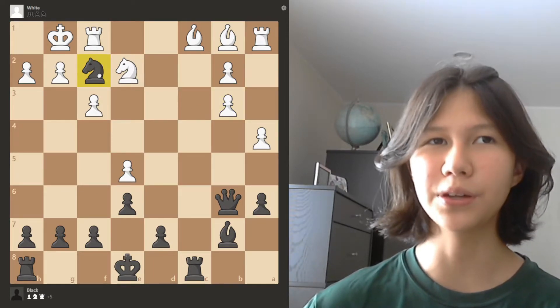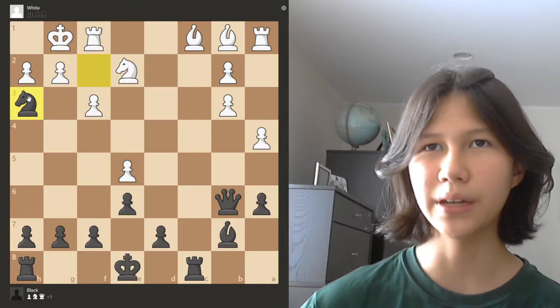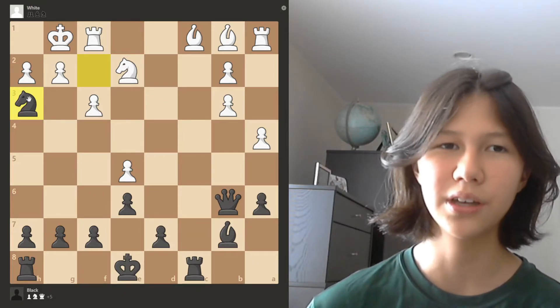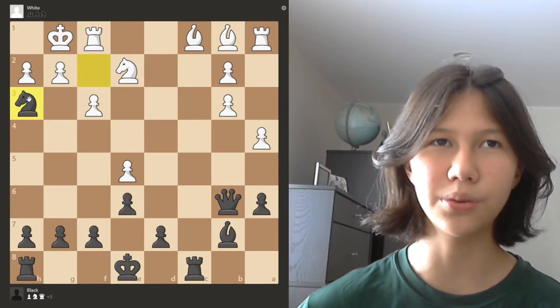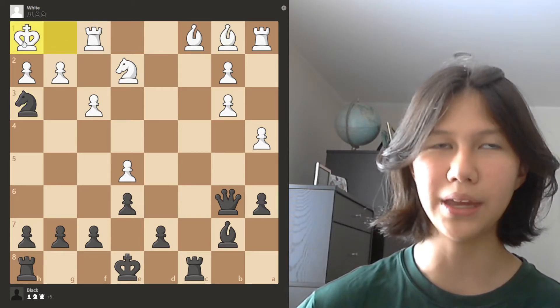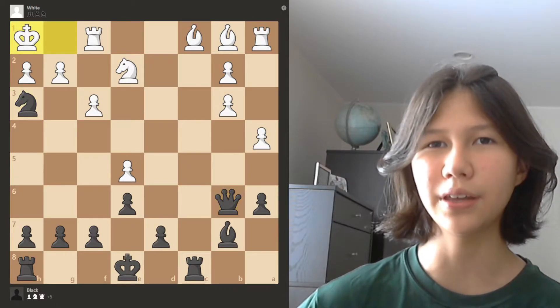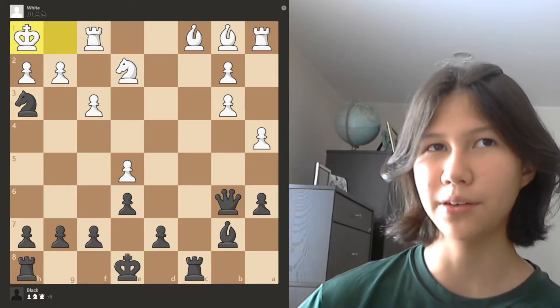Right now I already see a forcing move: knight to h3. There's only one line that I need to calculate, which is why I'm going to do that first. So the king can go to h1 — that's the only move for the white king. And just like that, there are two moves that I no longer need to calculate. Then I go down the pyramid again with our new puzzle.